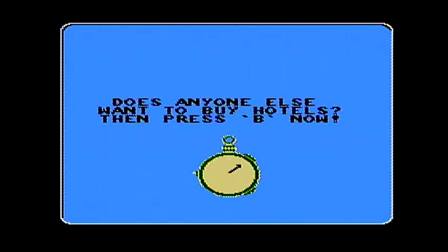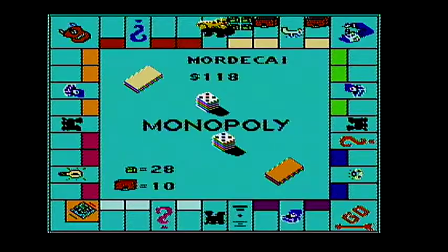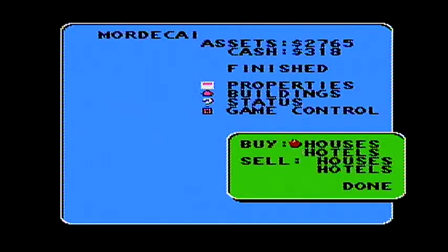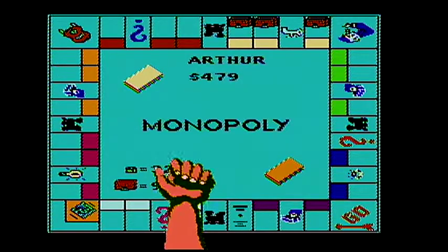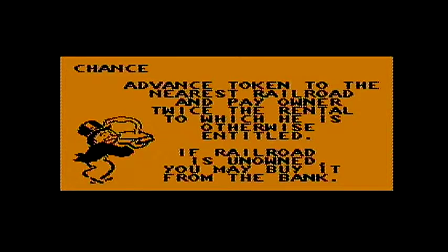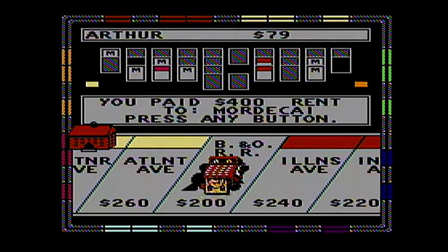I'm going to put hotels on two of them. It's St. Charles — I am going to get hotels here. I wonder if Arthur... Double railroad card — that's not good. He's down to seventy-nine dollars now, and I get four hundred dollars.